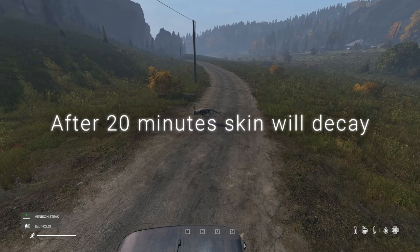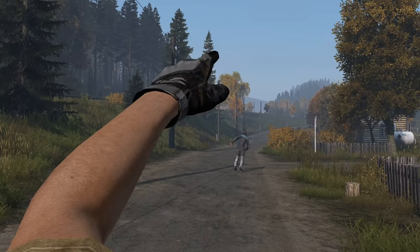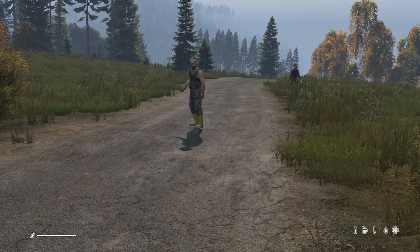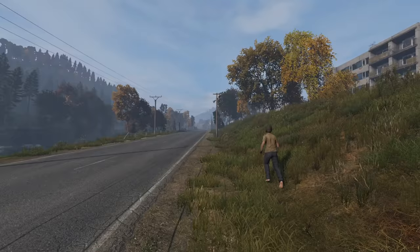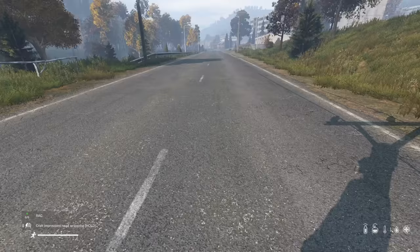You can throw meat, guts, or bones to distract wolves. You can also throw objects to distract infected. Once an infected screams, its scream will attract even more infected. If you find yourself barefoot or with ruined shoes, you're 15 times less likely to cut your feet when running barefoot on grass than on other surfaces.